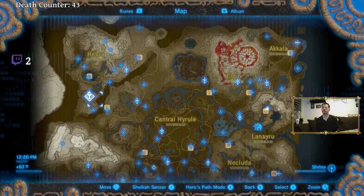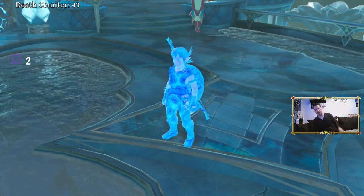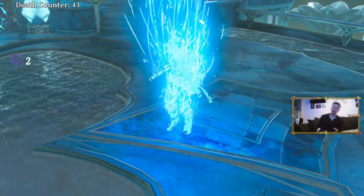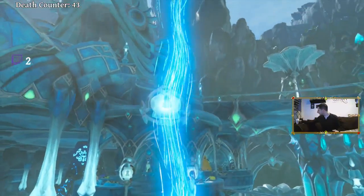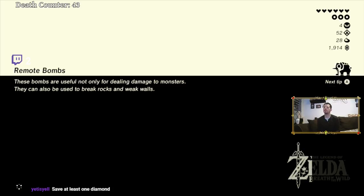Alright, so that's all done. Let's head back now to Rito Village and check around town to see if I can get this next Divine Beast quest started. Yeah, I'll check it out myself first, Yetis. Save at least one diamond? Gotcha, okay. Thank you for the heads up on that.